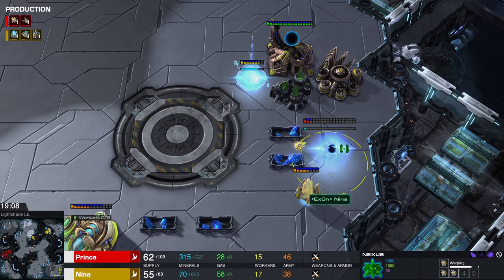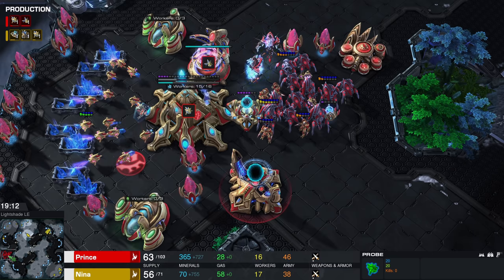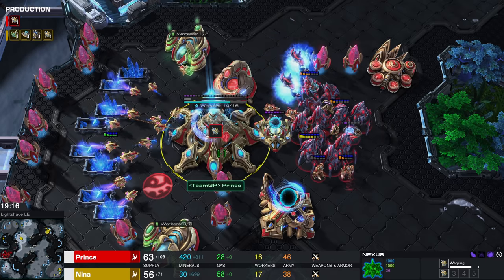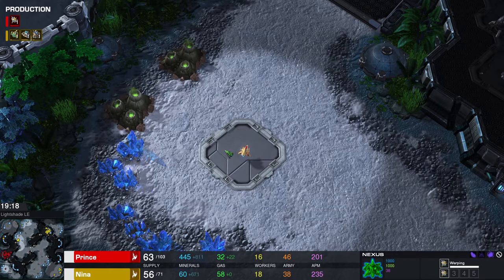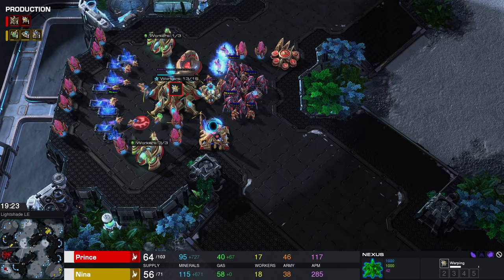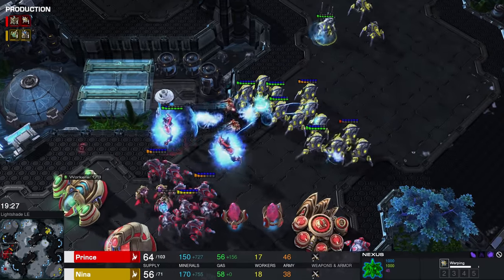Zealots are super helpful to force your opponent to micro and just dish out a lot of damage — very efficient as far as DPS goes. Now, what do you do at this point if you're Prince? Where do you go? Do you expand towards this base, normally the fourth or the fifth? I guess so. Stalkers available once again — good micro here, very nice control by Prince.